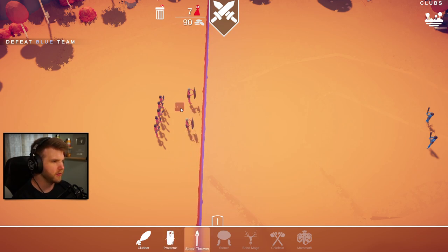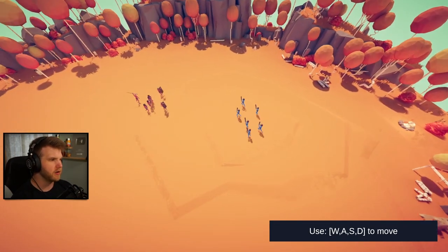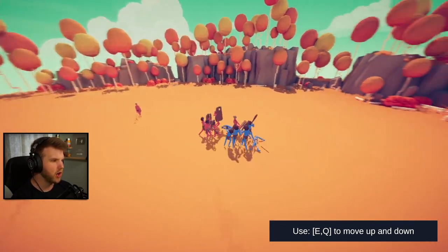Let's get rid of one of those and throw a spear thrower in the back. Oh, I don't have enough for a spear thrower - there we go, now I do. Okay so we've got four clubs, a spear thrower, and two shield dudes in the front. Alright, battle - send it! Let's see what happens.